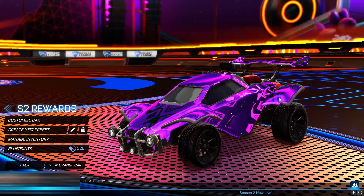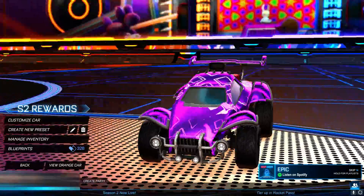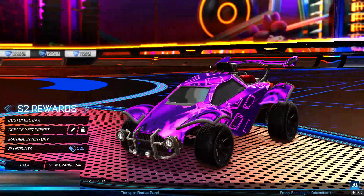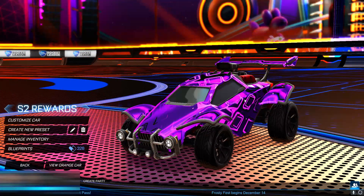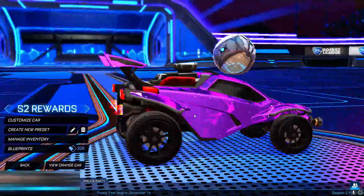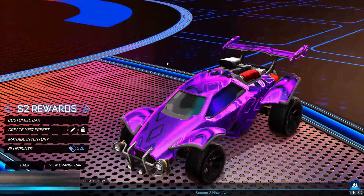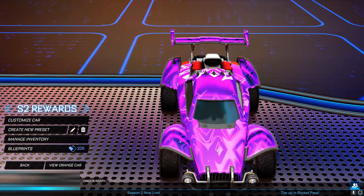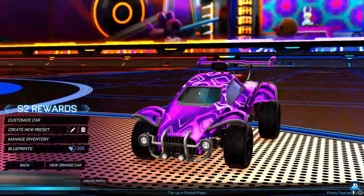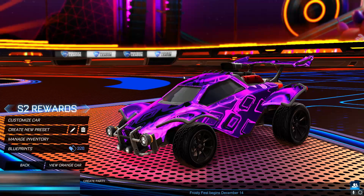Next up we have the champion decal. This purple colour is one of my favourites so far — it really looks so cool. We've got a really nice kind of pinky colour to it as well in between the darker bits. It goes well with the black once again and has kind of thinner diamonds to it. Let me know if you did get to the champion rank last season.